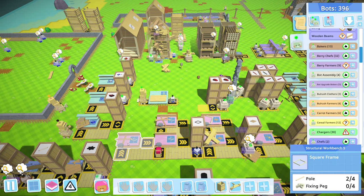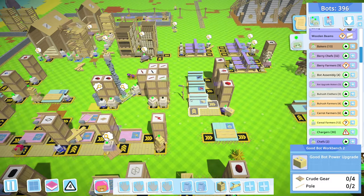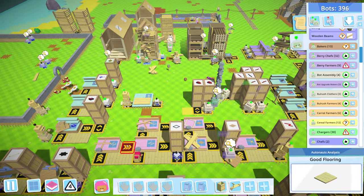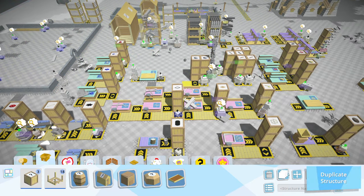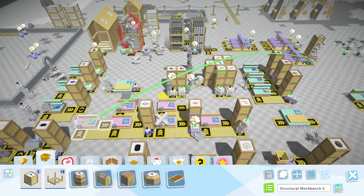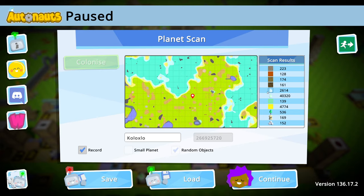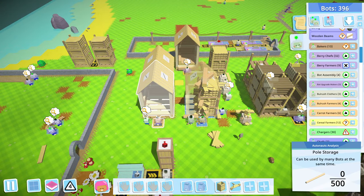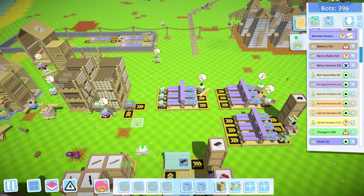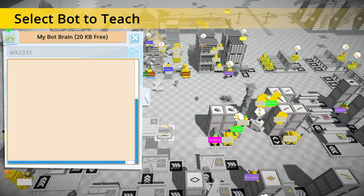What are all these bots waiting on? Square frames — I get that. You're waiting on fixing pegs — that makes sense. Where is the bot supposed to be working on this? Also waiting for fixing pegs. So fixing pegs is the hold up — in the front they're waiting for fixing pegs, can't make fixing pegs because we can't make poles because the storage isn't done.